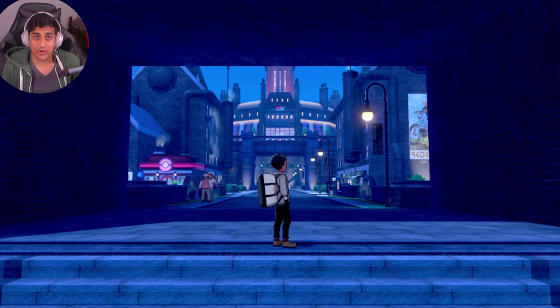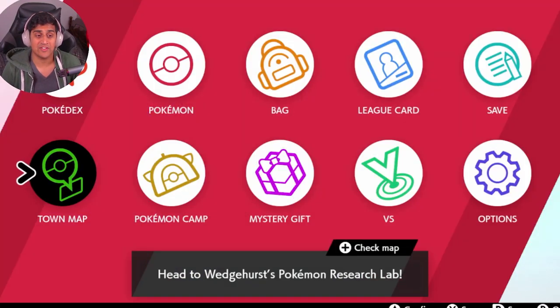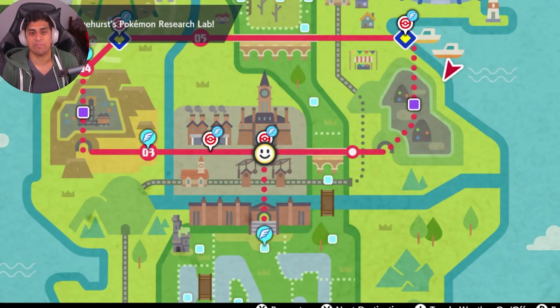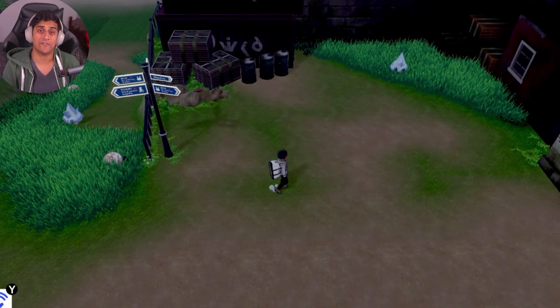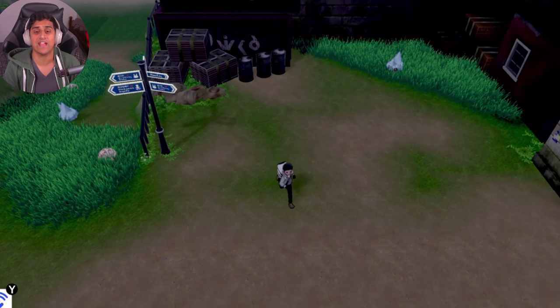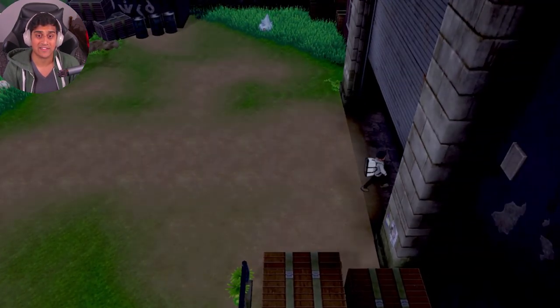What you're going to do is open up your map — really simple — and you're going to go to the town known as Spikemuth. You want to fly down to Spikemuth, and once you get there you're going to go back into the town.